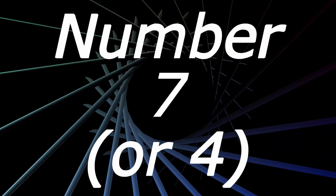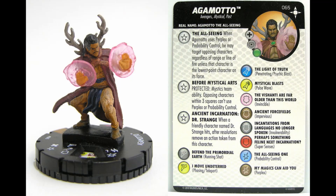That kind of leads into my number 4, which is Agamotto, the Chase. He was the first Chase we pulled when we got back into HeroClix, when I got back in and Sophia got into HeroClix. So he's always going to have a personal spot in our collector's hearts. He's the all-seeing — within line of sight, he can see in range, it doesn't matter. He's the all-seeing Agamotto. And if anybody has the Doctor Strange name, you tie him with any Doctor Strange. I'm kind of sad he's leaving the rotation. Pretty cool figure.